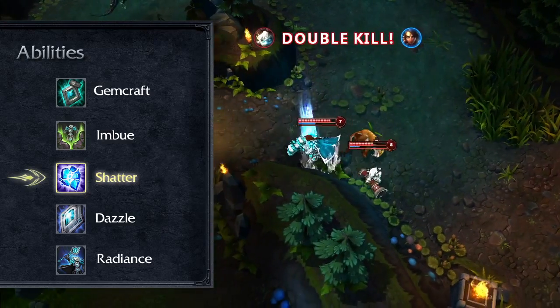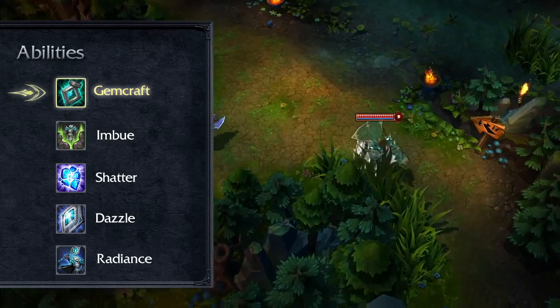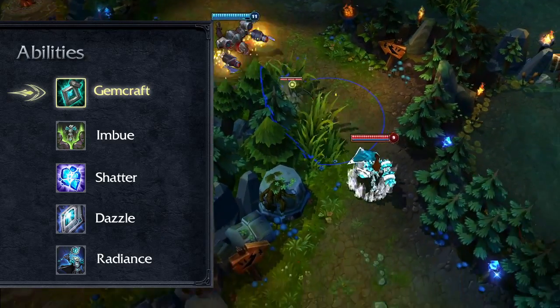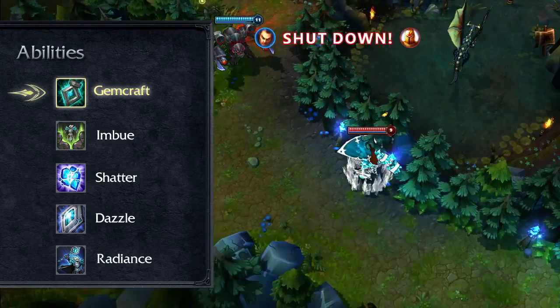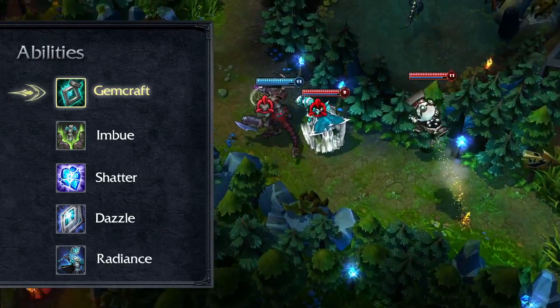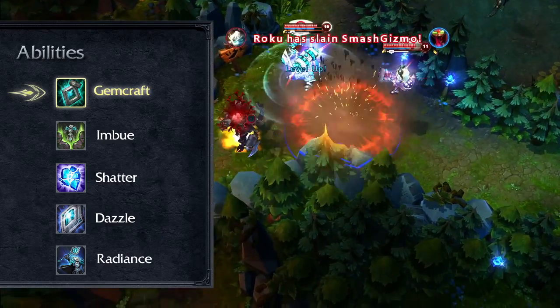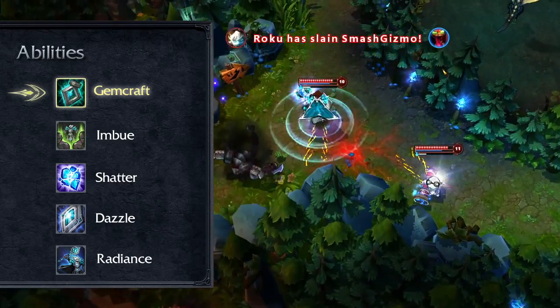In terms of expanding Taric's late-game activity, we've remade Gemcraft so that Taric's auto-attacks now deal bonus magic damage equal to a percentage of his maximum mana. This new passive, in addition to Shatter's active damage now scaling with Taric's armor, should add more itemization options and offensive depth into the late-game while giving Taric a real reason to stay in combat, hammer swinging.